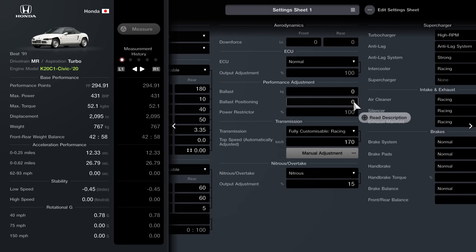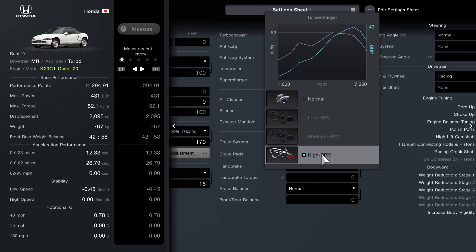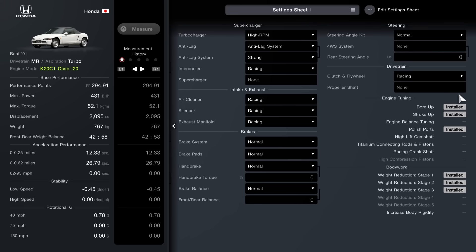No ballast, no ballast positioning. Normal ECU, don't change that. High RPM turbocharger with an anti-lag system set to strong. Racing intercooler, racing air cleaner, racing silencer, racing manifold. All the brakes — leave those as normal, don't add those on. Racing clutch and flywheel, and then in terms of the permanent mods it's going to be bore up, stroke up, polished ports, and weight reduction stages 1, 2, and 3. Do not increase the rigidity.